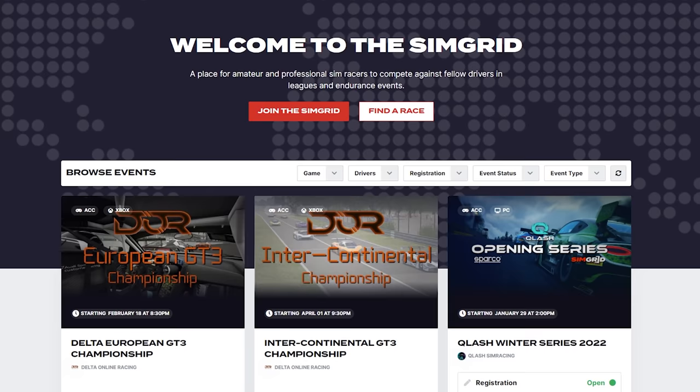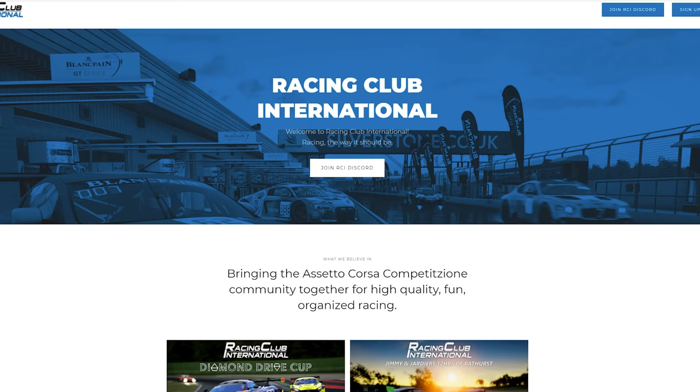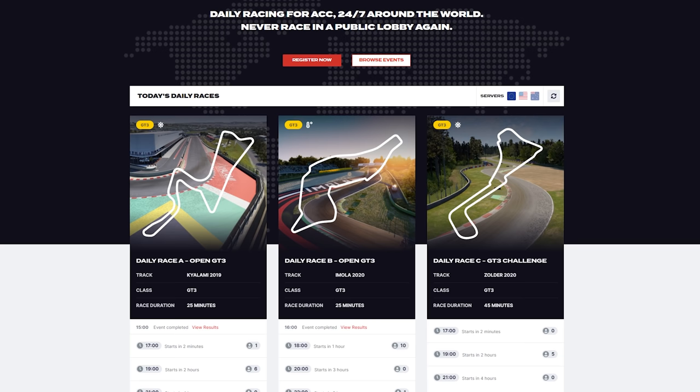My most favorite right now is probably SimGrid.com — one of the most professional communities, created by racing driver David Perel. They also have the Coach Dave Academy set up, so if you're lost in the game you can get help there. They create championships, endurance racing, and help with SRO esports. My second favorite is RCI — Race Club International. It's a bit smaller community, more about fun and league racing, with nice owners and nice people. You're not going to get bullied, and they do a lot of awesome racing.